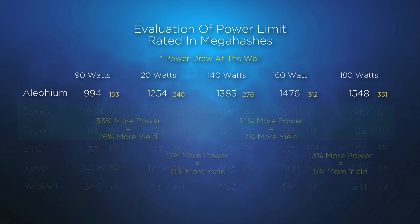Let's single out Lithium. Notice the percentage change in power draw and how it correlates to the change in productivity. It does scale up, and we see this in many of the algorithms, with a couple of exceptions — again Dynex and Ergo. They don't really respond to more power, so it's best to put them to the lowest power limit.